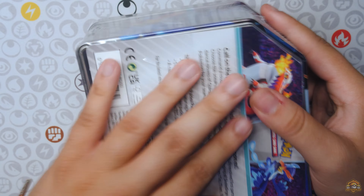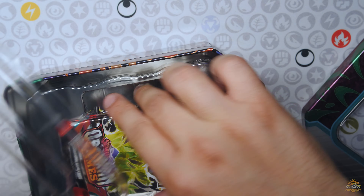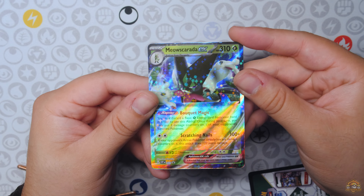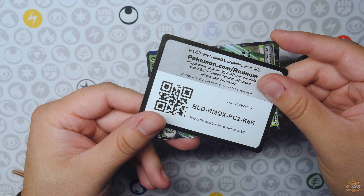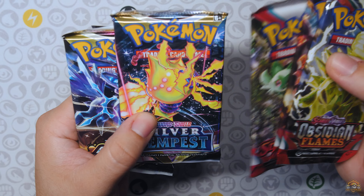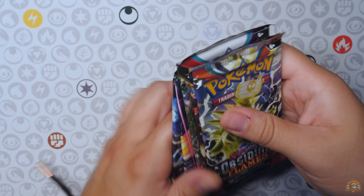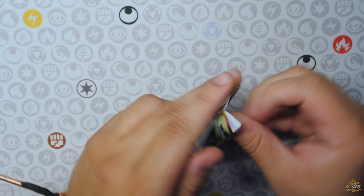All right, this is the final tin — the Meow Skorada one. Obviously the only difference is going to be the promo, unless we get some sort of error tin with like a 151 pack in here. And here is the Meow Skorada EX Blackstar promo and the code card for the tin. Same amount of packs — five: Astral Radiance, Silver Tempest, Obsidian, two Obsidian, and one Scarlet and Violet base.